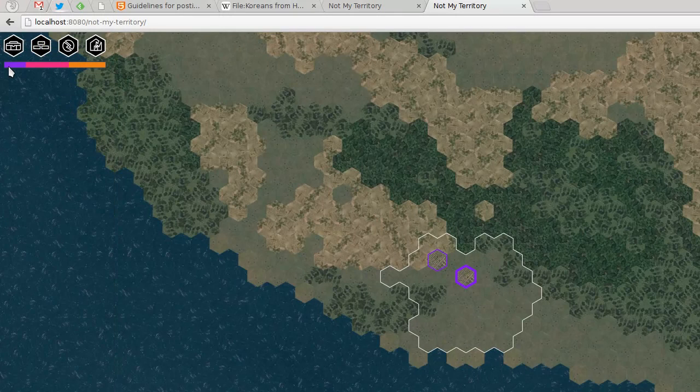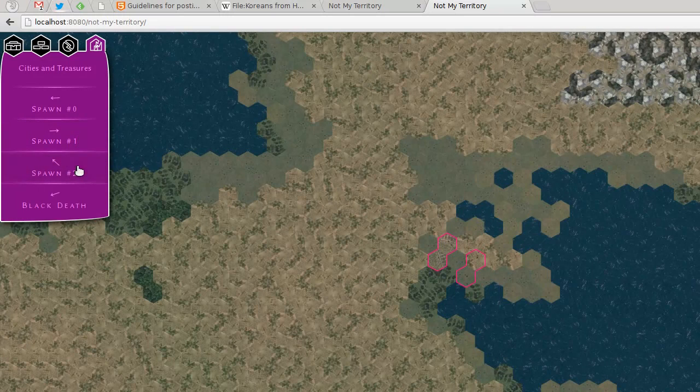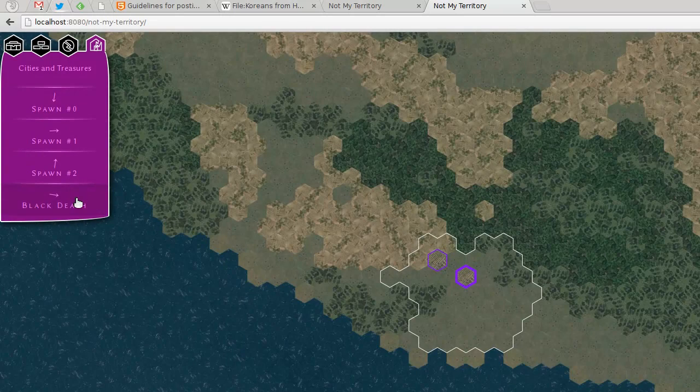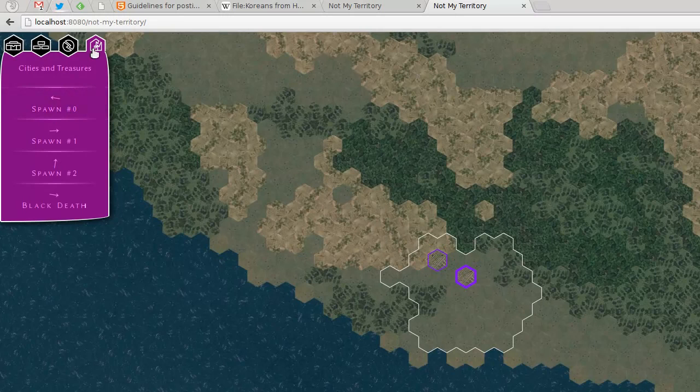So let's go there and build farms. I don't know if you noticed, but this below here is actually the population of each camp. We are those guys here — we have just three people and we're way behind the others. We have all the spawns right here: we are number zero, number one, and number two is right here and right there. And there's this thing I might talk about at the end of the video — 'Black Death' — which is a treasure. Let's get back to our spawn.